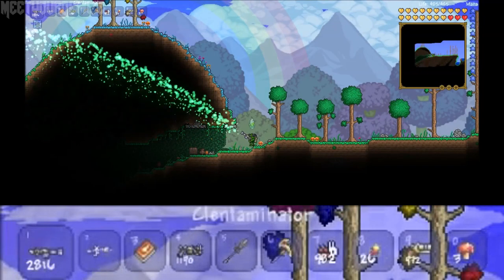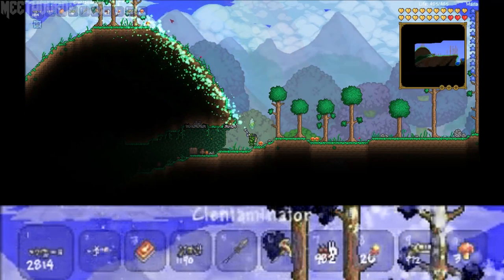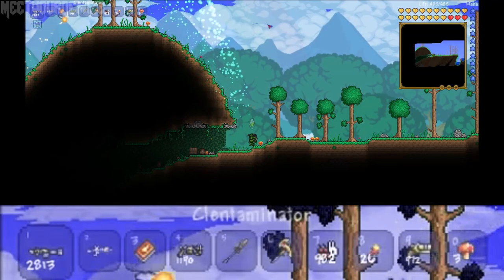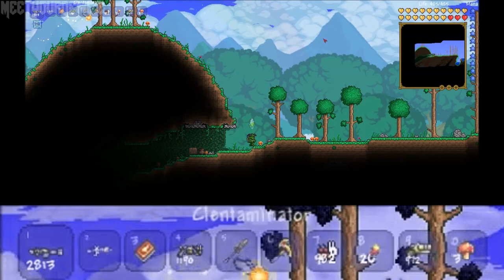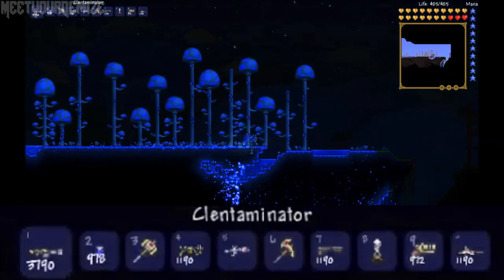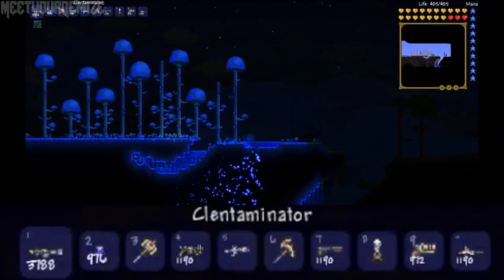Next up we have a couple of quick clips which, if we slow down, appear to show a new tool called the clentaminator, which can apparently instantaneously change the biome type of any area. This will help a lot against the corruption, or if you have a favorite biome you want to spread across your world.